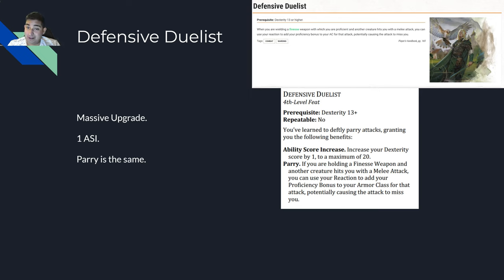Defensive Duelist. In 5e the prerequisite was Dex 13 or higher. When wielding a finesse weapon you're proficient with and another creature hits you with a melee attack, you can use your reaction to add your proficiency bonus to your AC for that attack, potentially causing it to miss. In One DND it's basically the same with the same prerequisite, not repeatable. You get an ASI in dex and the Parry ability works identically. It's literally the same except you get an ASI out of it, so it's upgraded. Middle of the road, but at least it got an ASI.